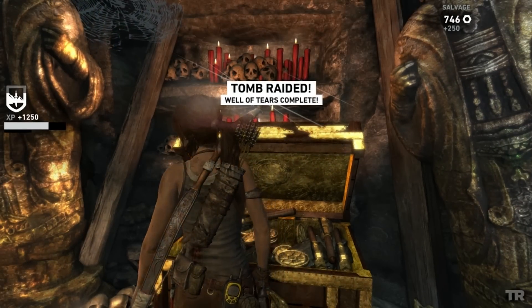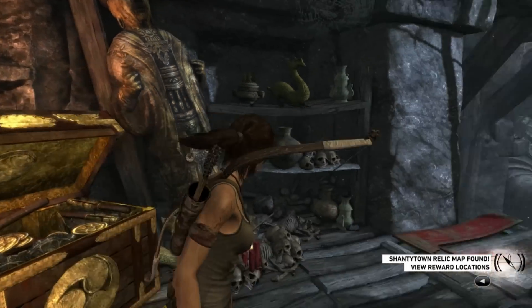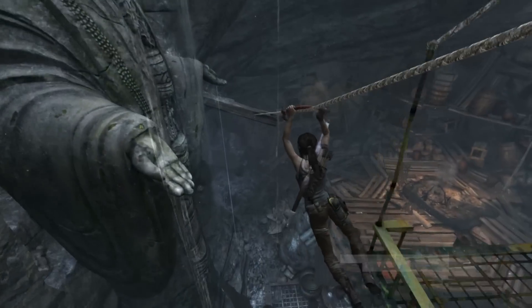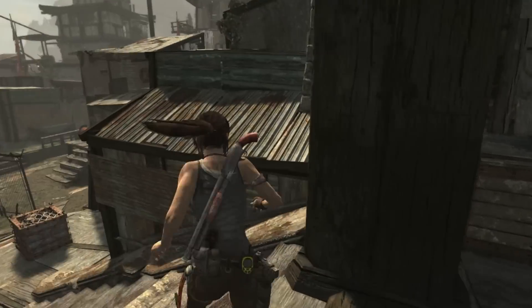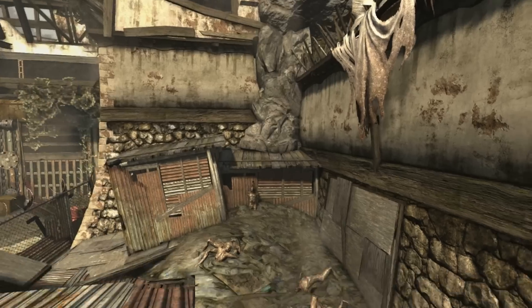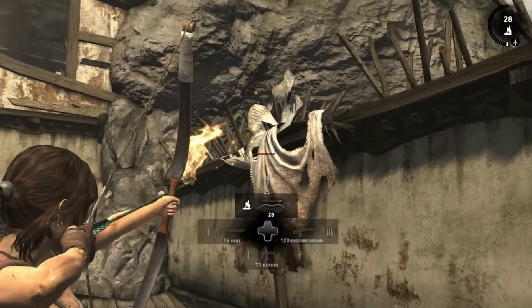Once you've done that you'll get the treasure map, which reveals all the relics for the area. Heading back out of the tomb — you can work your way out, it's pretty linear. Jump up here to the right, and there's an effigy there. What you need to do is shoot a fire arrow there to light the sheet, and then a rope dart arrow thing to pull it down.